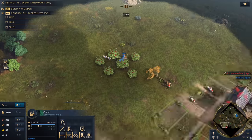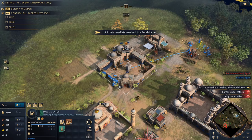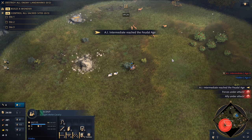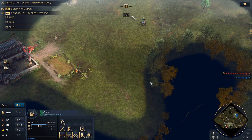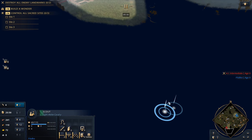I will pull two food villagers to build the archery range once I have that 150 wood. I'm putting two back on sheep and scouting — seeing what he's doing. The important thing right now is to see what units he's training: does he put a barracks, an archer range, is he going stable? So you know what to expect and don't just get blind countered. If he goes double stable, don't make a bunch of archers — although archers still do well.